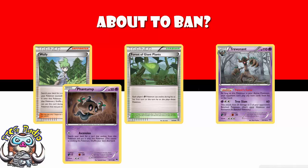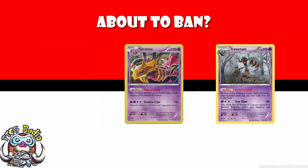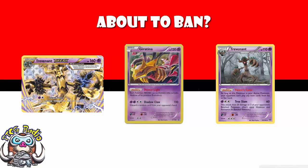It's annoying. Now, maybe it hasn't won enough tournaments lately. And of course, we've got the Promo Giratina now, which means that if they evolve into Trevenant Break, which most of them do, then they lose the ability. But even so, it still strikes me as a card that could see the ban list.